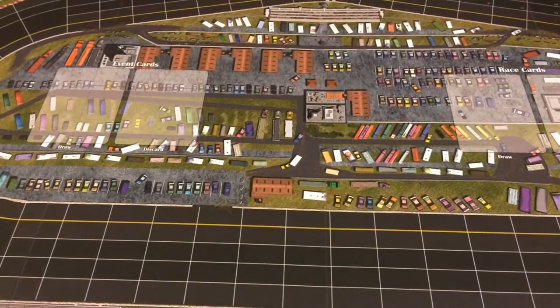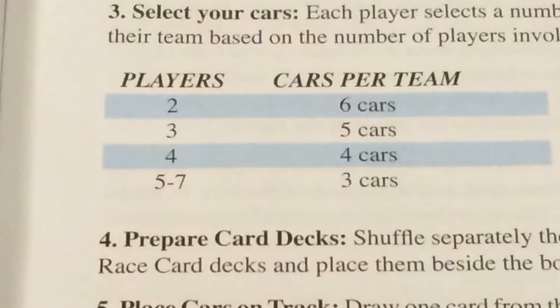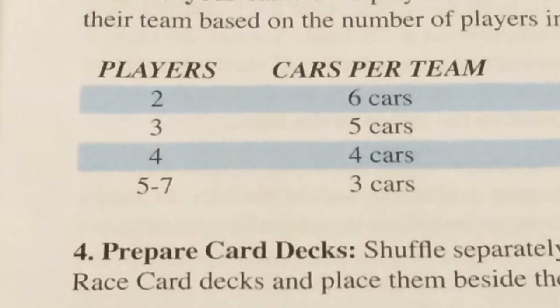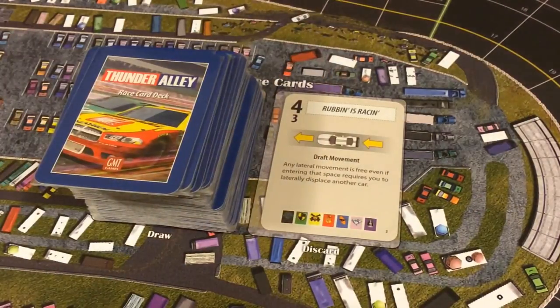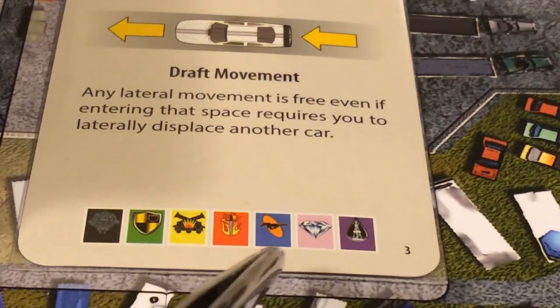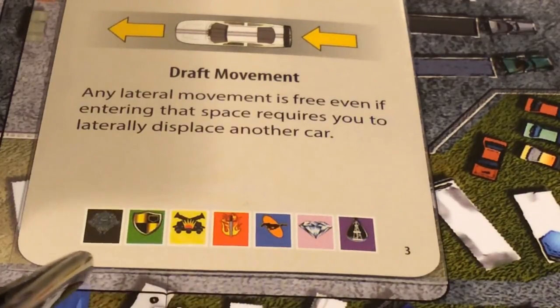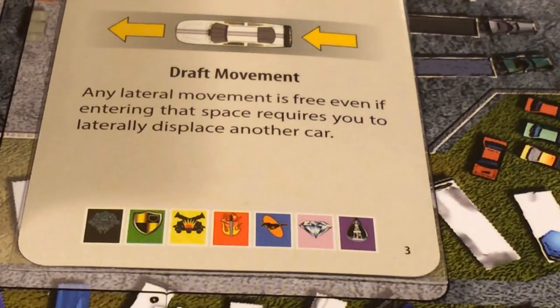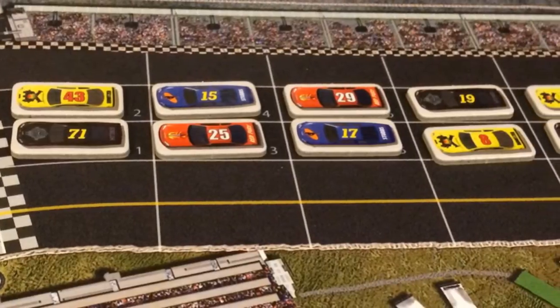To set up the game, first a track is selected for play. Each player selects a team. Cars are selected for each team depending on the number of players — for instance, in a four-player game, each player selects four cars. The race card and event card decks are prepared and placed on the board. A race card is drawn and cars are placed on the racetrack using the team bar at the bottom of the card. The team bar is read from left to right and a car of each participating team is placed in that order. After all teams have placed their first car, the same card is read from right to left and each team places its second car in reverse order. Players continue alternating, reading the team bar from left to right and then right to left until all cars have been placed.